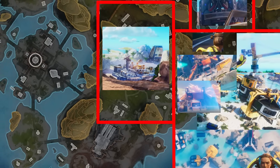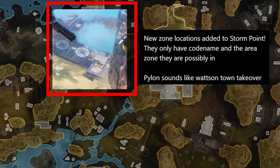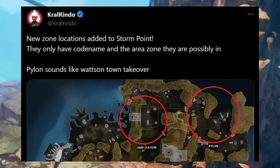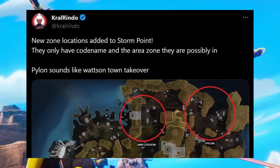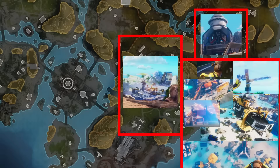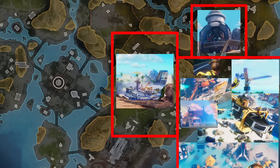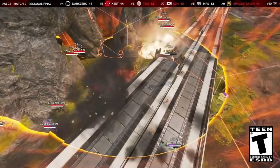So already we have three identifiable points of interest, and then there's also another potential point of interest further up the map around Lightning Rod, as there was a Watson Town Takeover datamined up there. There were a few shots in the trailer of areas we still don't know about yet. There have been a lot of recent Watson Town Takeover datamines in the files, so it's coming very soon — there may even be a fourth point of interest in this Storm Point map update. It's going to be huge, and they're likely putting so much effort into it because it's going to be in ALGS next year again.